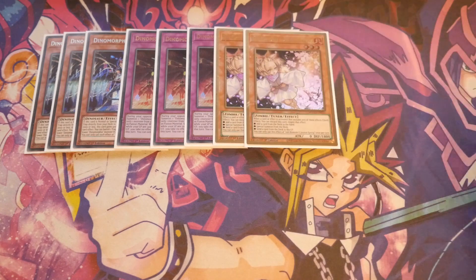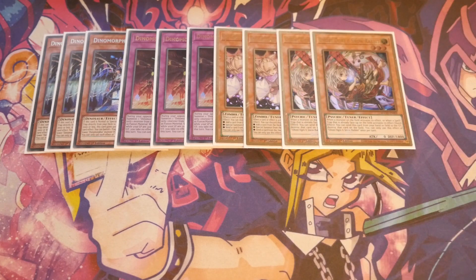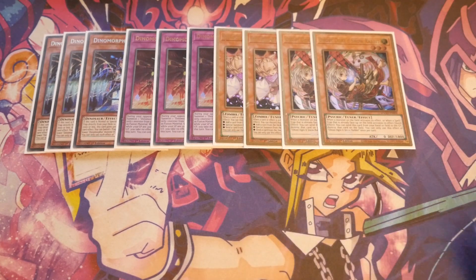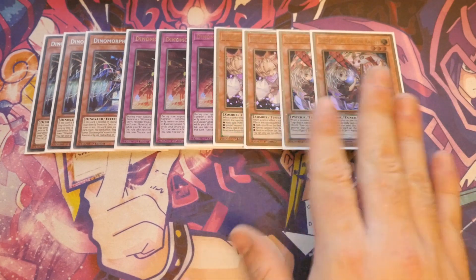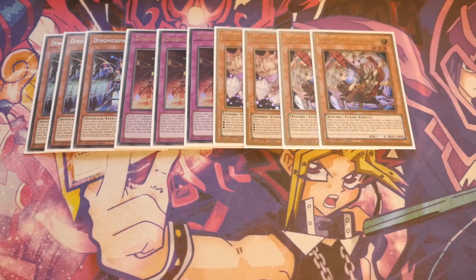We're playing Hand Traps — two Ash Blossom and two Ghost Ogres. The Ogres are in here because I wanted to tech in the Psychic End Punisher, which I'll explain at the end. You don't need to use it, but if you want to make it more prominent you play E-Tele. If not, I'd advise Ghost Bells, because that will protect your Kentagina from being Ghost Belled.